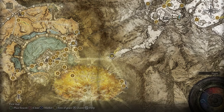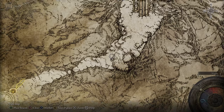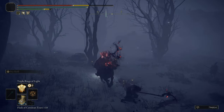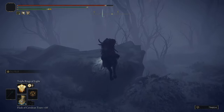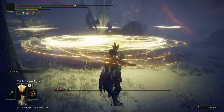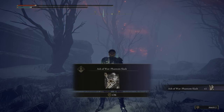The next Knight's Cavalry I'm going to show you is up here in the Forbidden Lands, right before you head up to the Mountaintops of the Giants. Just make your way along this path and eventually you'll come across the Knight's Cavalry along the way — just make sure not to fall off. And once he's dead, he should drop you the Ash of War Phantom Slash.